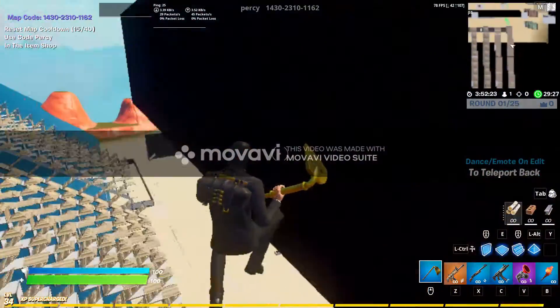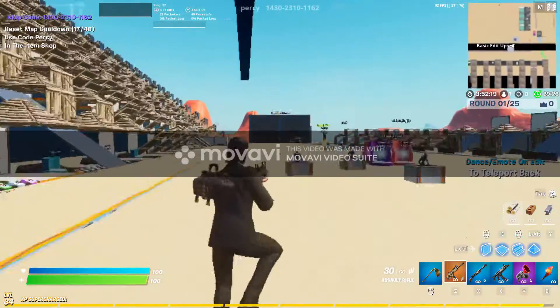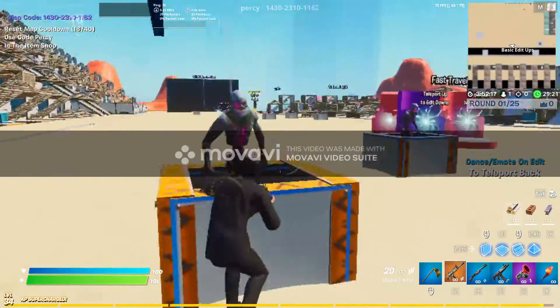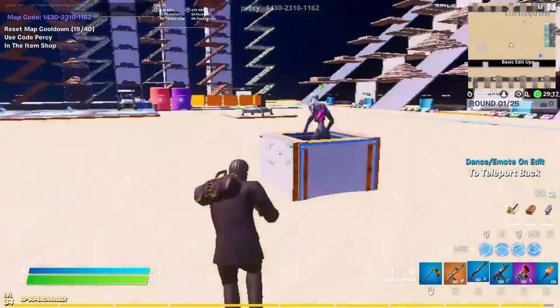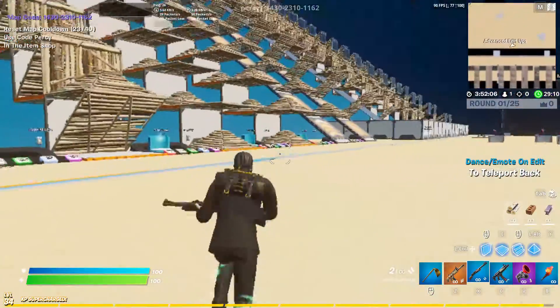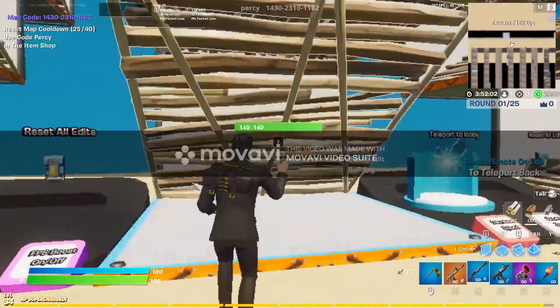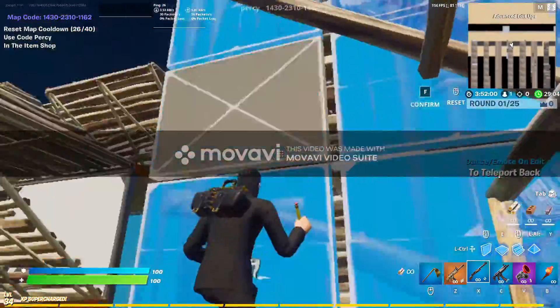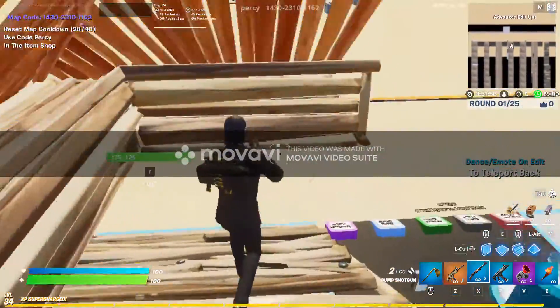This section isn't the best thing for aim specifically, but it's good for aiming practice — if you have quick sensitivity you can try practicing flicking. You go all the way to the end, doing it like that, and you just keep repeating it.